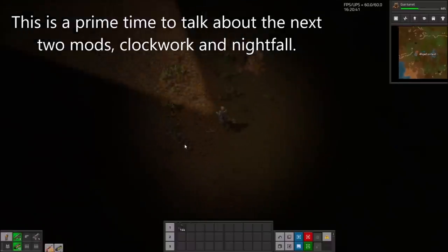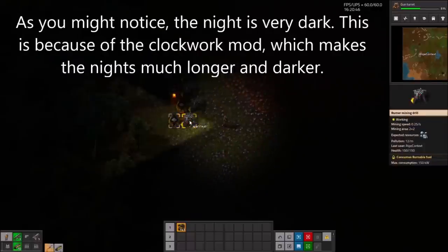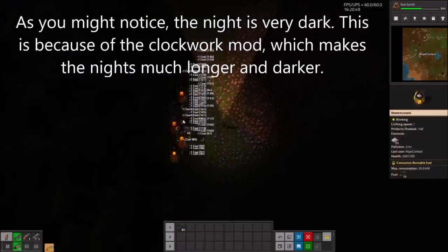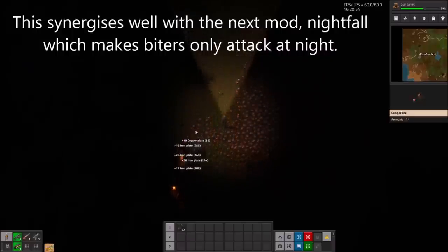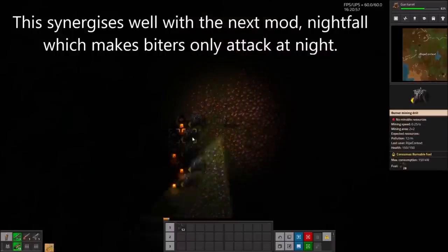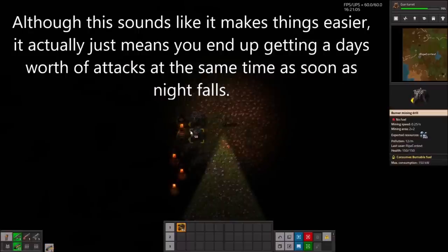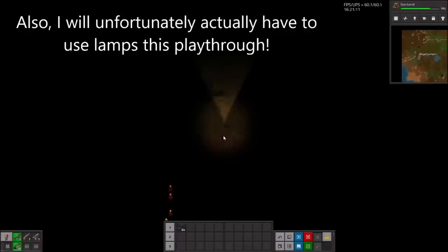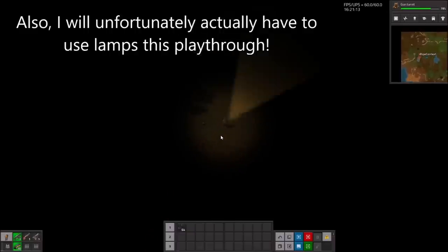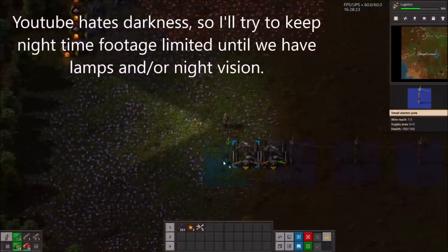This is a prime time to talk about the next two mods: Clockwork and Nightfall. As you might notice, the night is very dark. This is because of the Clockwork mod, which makes nights much longer and darker. This synergises well with Nightfall, which makes biters only attack at night. Although this sounds like it makes things easier, it actually just means you end up getting a day's worth of attacks all at once as soon as night falls. I will unfortunately have to use lamps this playthrough. YouTube hates darkness, so I'll try to keep night time footage limited until we have lamps and night vision.